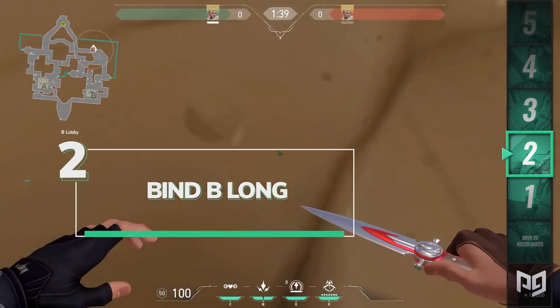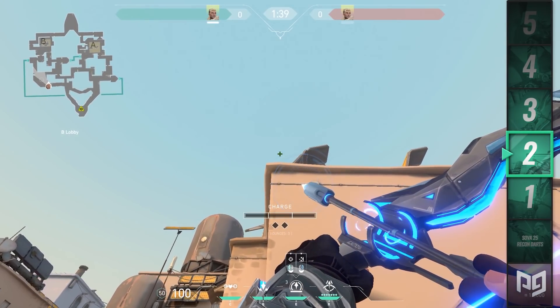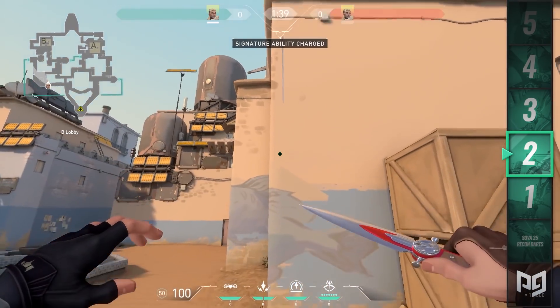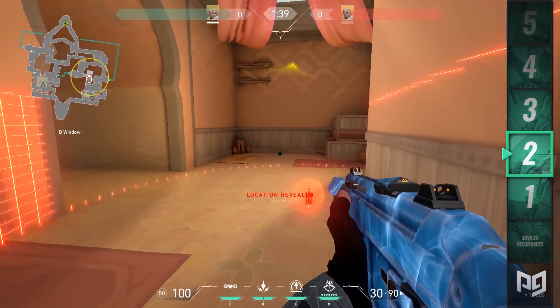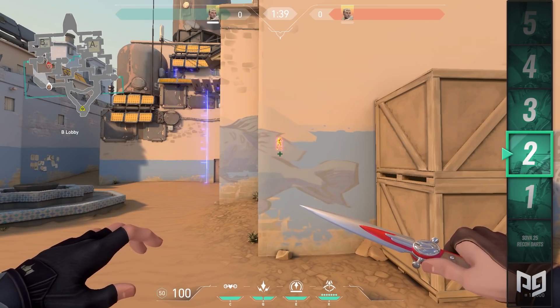Next up, we're going to be going towards B long before getting to the fountain. Find these cactus on the rock wall behind you, stand behind them and look towards the roof in front of you. The roof is angled, so look for the small notch on the sandstone corner and line it up with the first bend in the solar panel. Charge for one and a half and fire. It'll go through the skylight and land right into the center of Hookah.